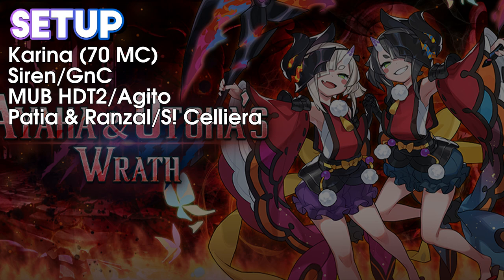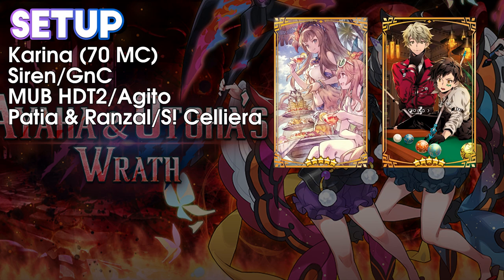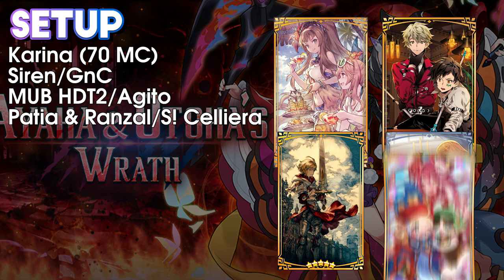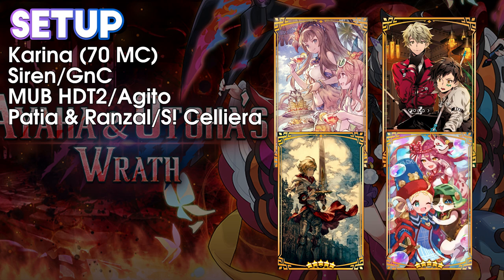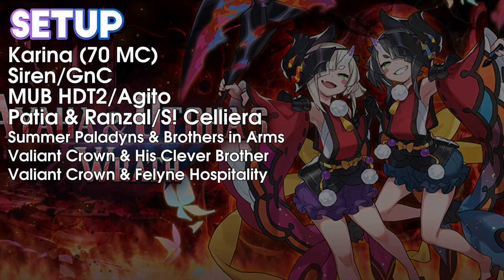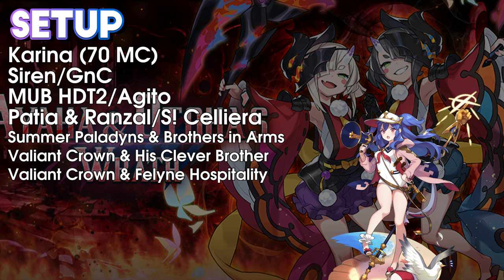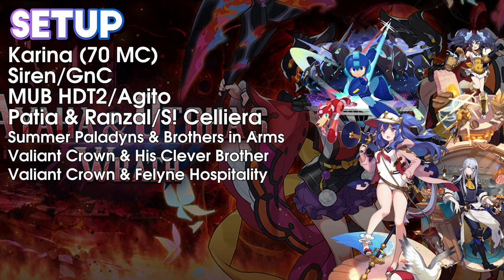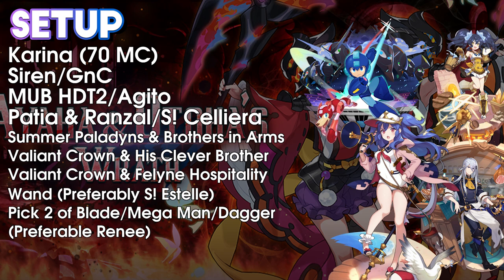For Wyrmprint setups, the one I've seen the most is Summer Paladins and Brothers in Arms. If you don't have those fairly niche Wyrmprints, you can also go with Valiant Crown and His Clever Brother, or Feline Hospitality in place of His Clever Brother. For your backline, most people have always used a wand — preferably Summer Estelle for her buff time co-ability — and then it's a toss-up between Blades, Mega Man, or Daggers for the last two co-abilities. If you're using a Dagger in your backline, there's a slight preference for Renee due to her buff time chain co-ability.